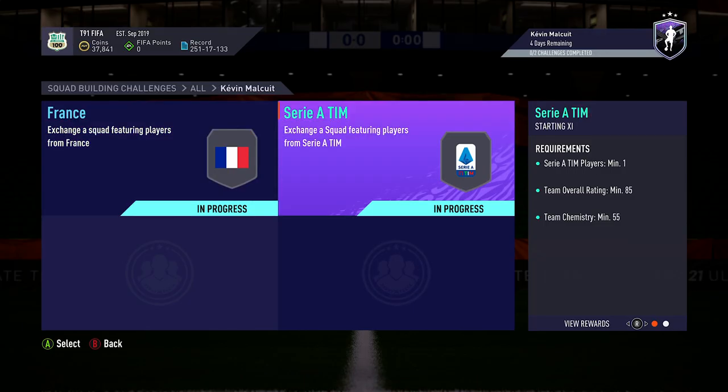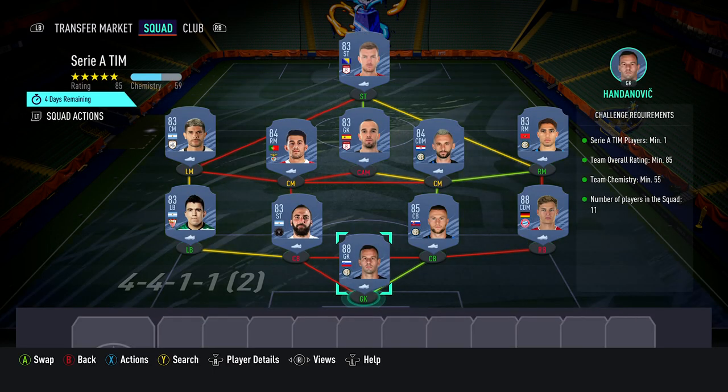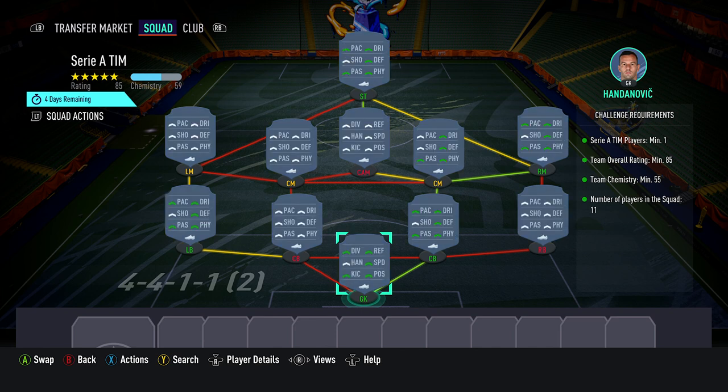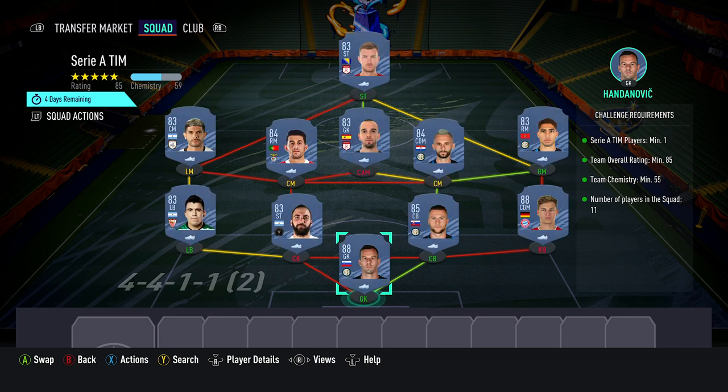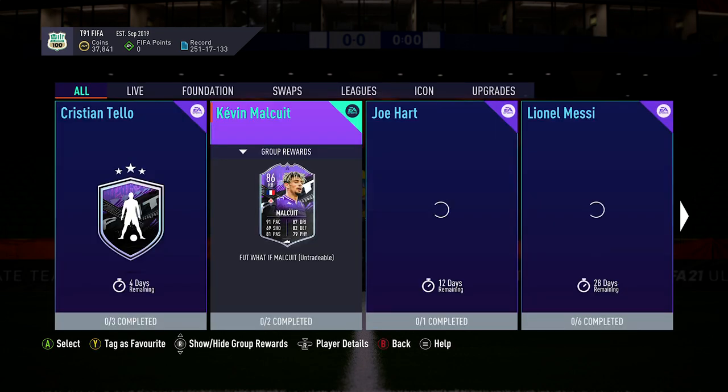As for the Serie A squad, it requires one Serie A player, an 85 rated squad, 55 chemistry, and costs 180k on Xbox, 175k on PlayStation and 190k on PC. The chemistry requirements are quite low so you should be okay to just sling in any high rated players you've got. You'll likely need two 88 rated players to complete this for as cheap as possible. From there you can just dot in a bunch of 83 and 84 rated players. As you need one Serie A player, it makes sense to continue down that route as much as possible, but beware as there'll be a number of players looking for Serie A players with a high rating, you may need to look at some other leagues.